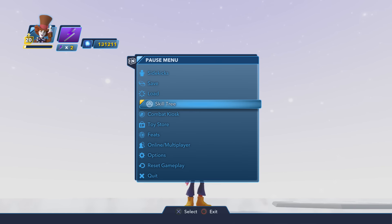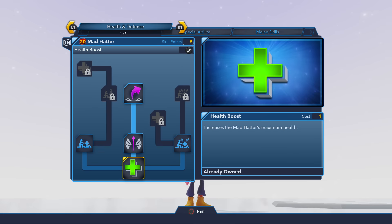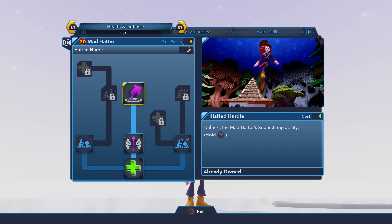First off, let's take a peek at his skill tree and run through it real quick. There's a lot of cool stuff, a lot of very simple stuff. In the health and defense tab, there is only one particularly special skill you can upgrade to, and that is the Hatted Hurdle, which gives the Mad Hatter his super jump ability.